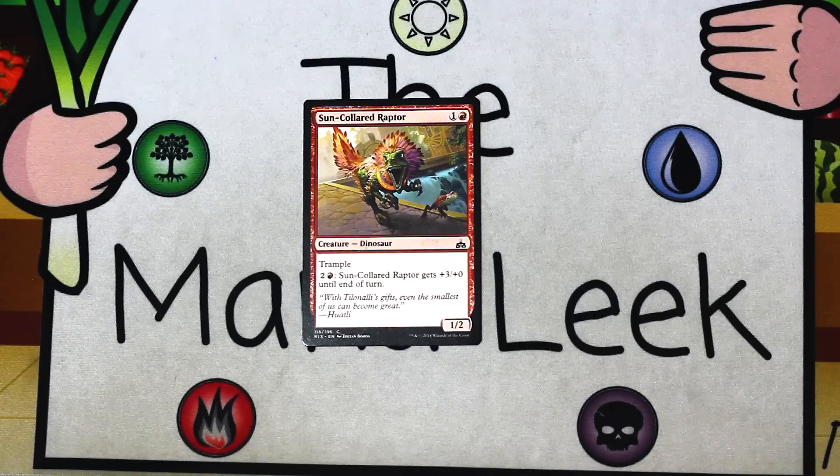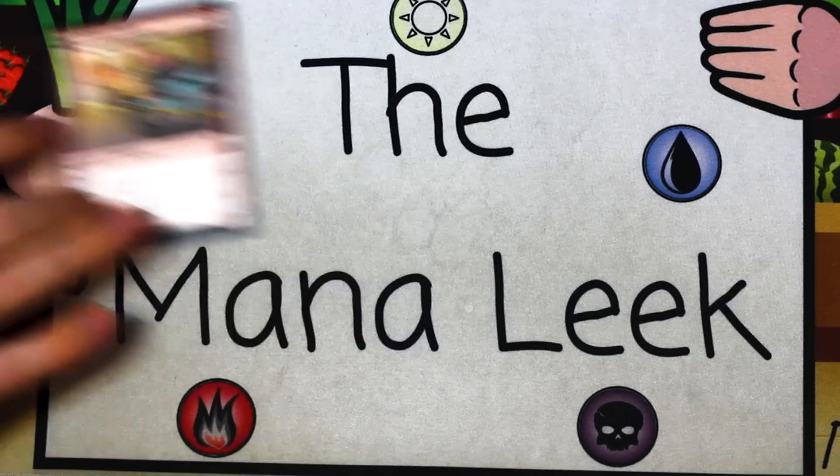Up next is Sun-Colored Raptor. Sun-Colored Raptor is one and a red for a creature — dinosaur. It's a 1/2 with trample. Pay two and a red, and Sun-Colored Raptor gets plus three, plus zero until end of turn. Utterly filler. Very much a 23rd card. You cut this if you can. If you need to play it you don't feel horrible, but you never, ever first pick it.